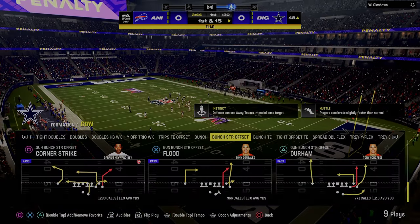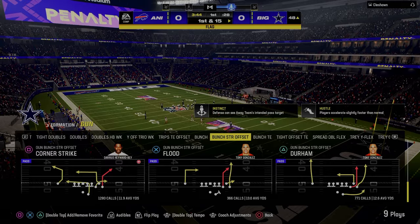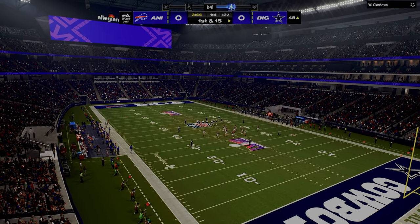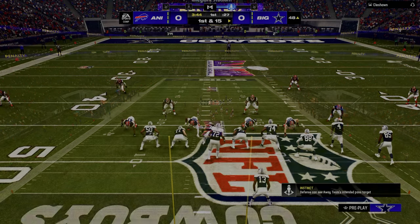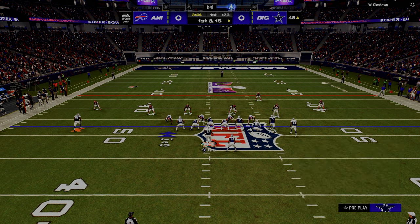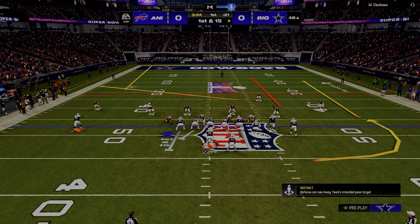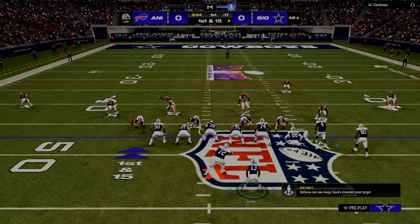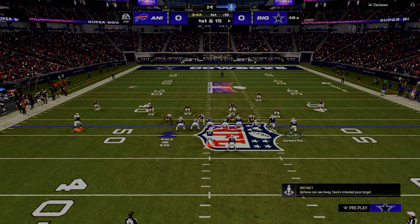What makes this route combination even better in corner strike is to take the running back, put him on a block and release or something to the flat — just to get that space attacked. Because now defensively they have to make a lot of adjustments to be able to defend this, and it really does limit what they can do defensively in order to stop you.